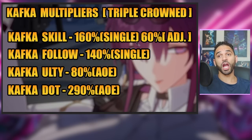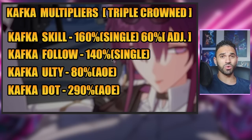Now moving on to Kafka's multipliers. When she is triple crowned, her skill is at 160% on a single target, adjacent targets are 60%, and Kafka's follow-up attacks are 140%. A lot of people say her skill and follow-up are very low and it's not worth building crit on her. A lot of those people don't realize that you're going twice in a single cycle with Kafka. If you're going twice, that means you're doing these two times in addition to everything else — so 160% with 60% adjacent and 140% single happening two times in a single cycle is actually a very impressive amount of damage.